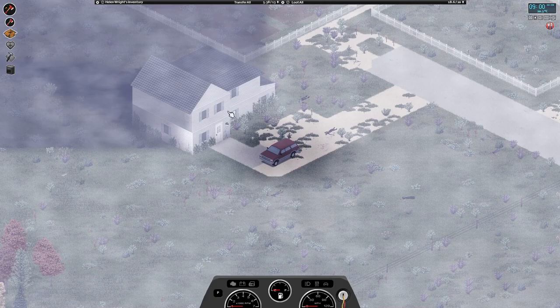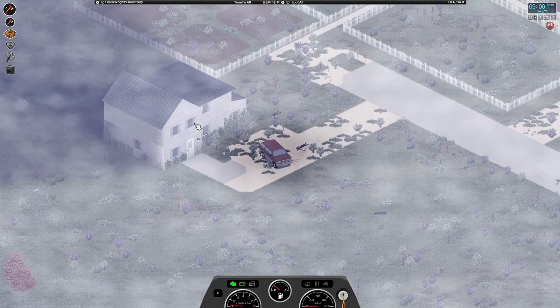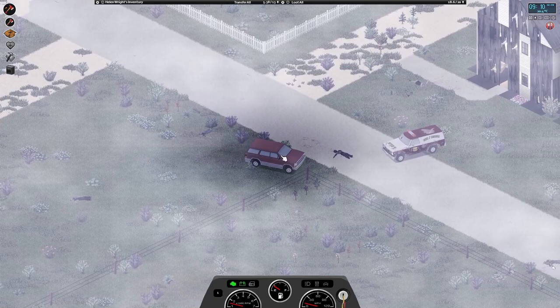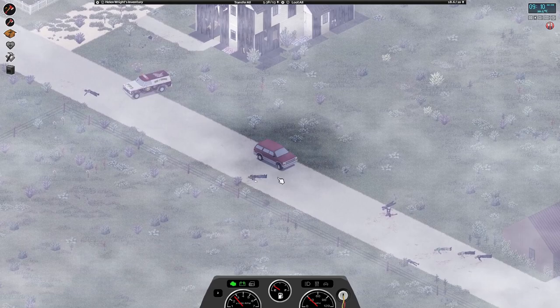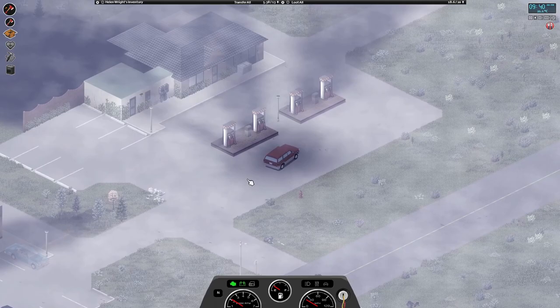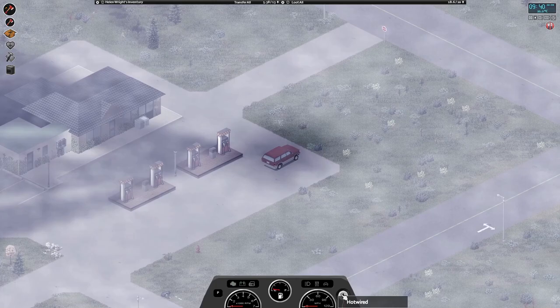We are hungry and there's nothing but rotten food here, which I don't fancy eating. Let's try not to get stuck — it's so overgrown that it'll probably happen. Let's try and get out of here and make our way over to the petrol station and the self-storage lockers to see what we can find. We're at the petrol station now.